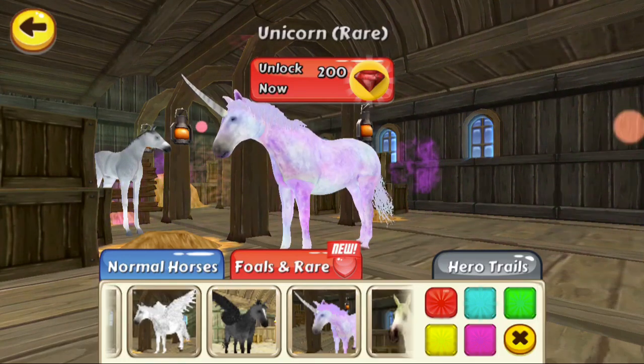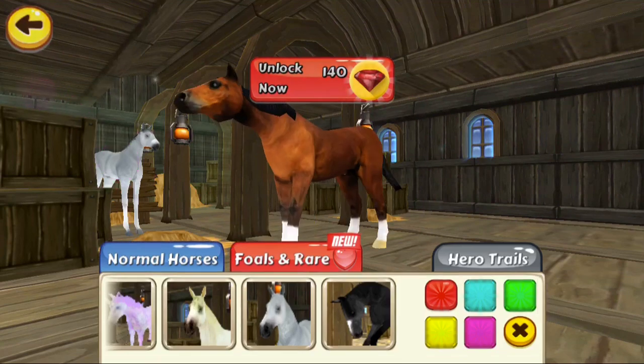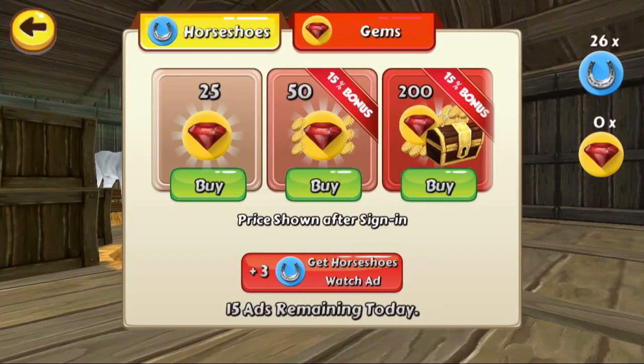So there will be a pegasus, a black pegasus, a unicorn, and others with bulls and rare ones that you need to apply with gems.